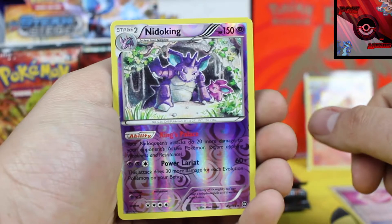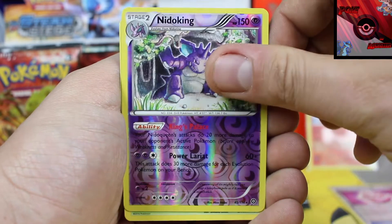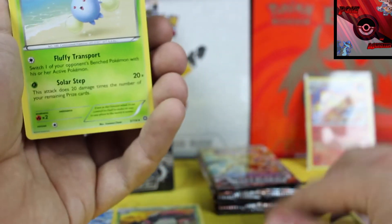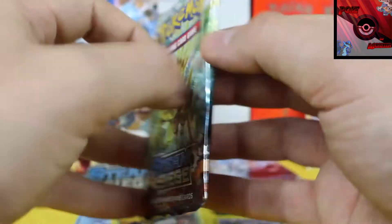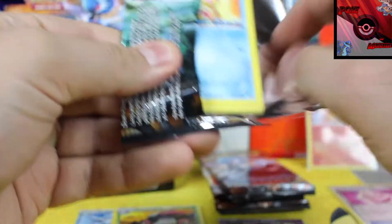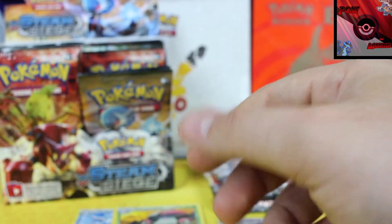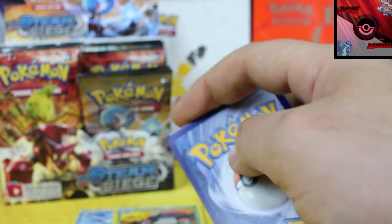So I had to take a quick little time to stop. Nidoking Reverse Holographic — awesome rare card. And our rare card is a Jumpluff. We're definitely trying to hit that 75 likes because as soon as we hit that, I can do another box opening and giveaway. I will not stop — I will be constantly doing more giveaways as soon as we reach the goals on the ones we're currently doing.